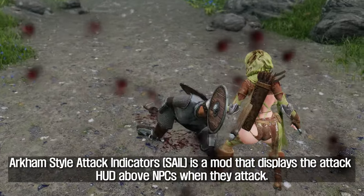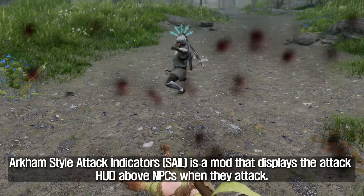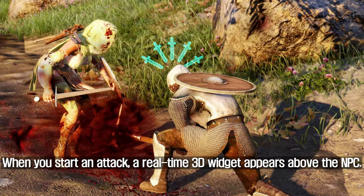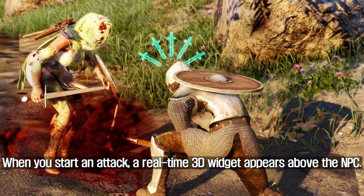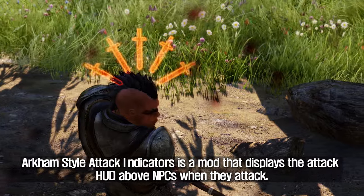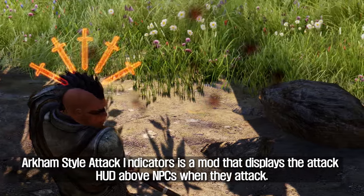Arkham Style Attack Indicators (SAIL) is a mod that displays an attack HUD above NPCs when they attack. When an attack starts, a real-time 3D widget appears above the NPC, and when the attack is judged, the color of the widget changes momentarily.